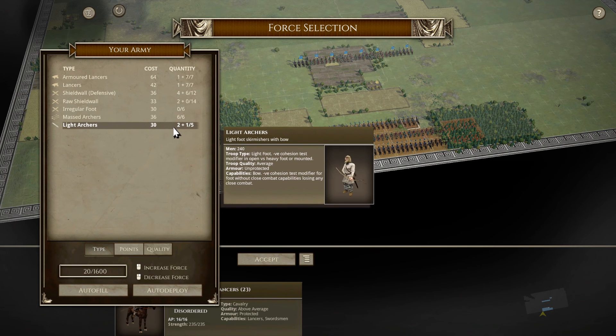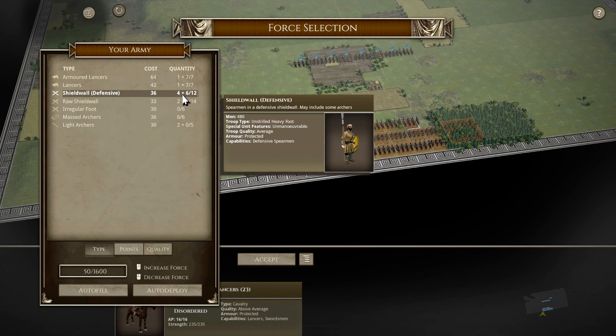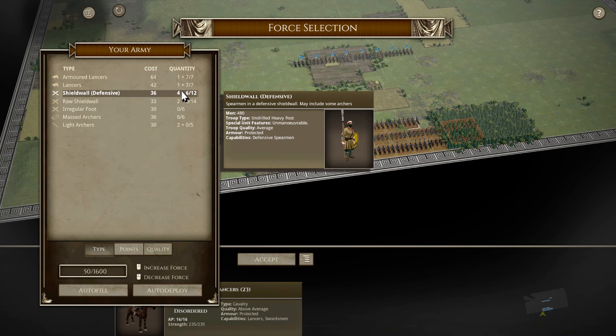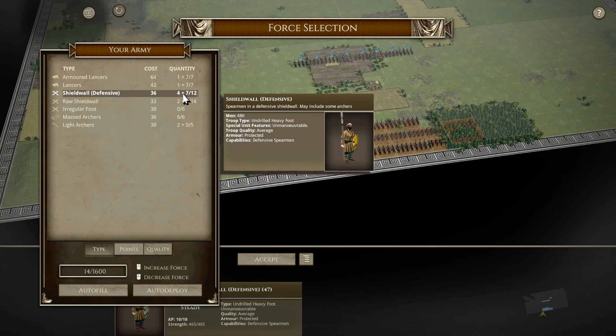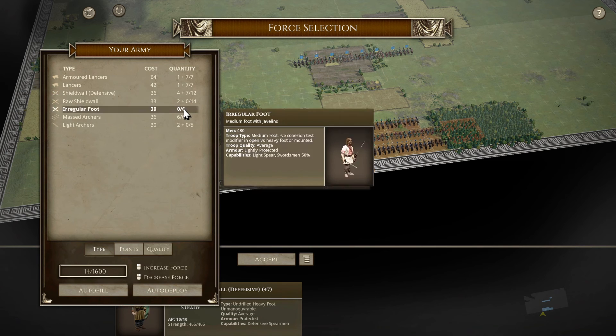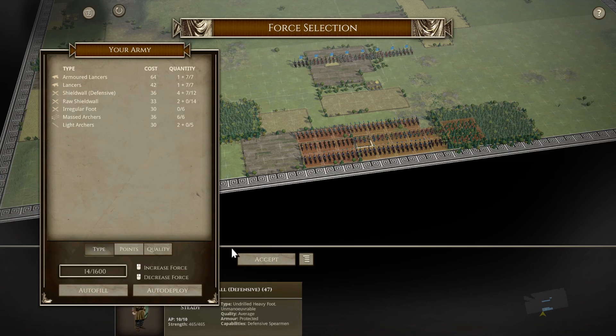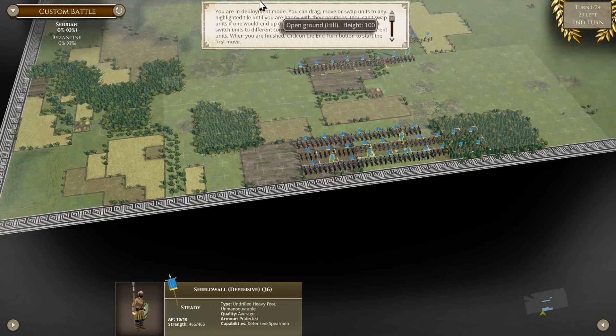I have 20 points left. If I get rid of the light archers that gives me 50. Try one and instead go to defensive shield wall - there we go, I got a few more points. We only got little cost ones - 14. We'll just lose that 14 and accept that. Now I'm going to have to move my stuff around.